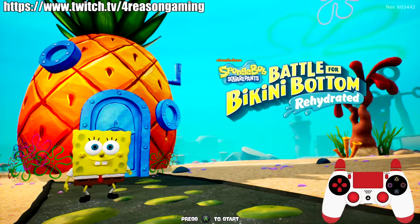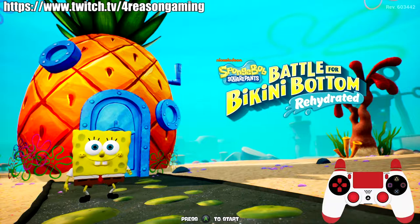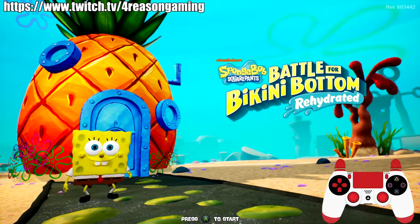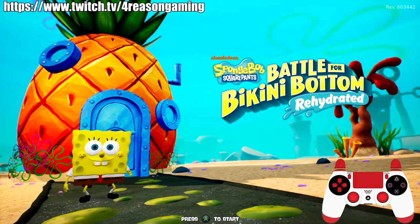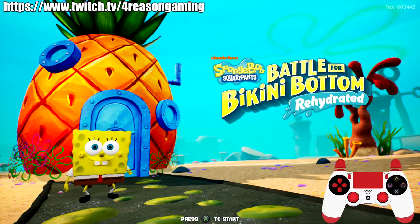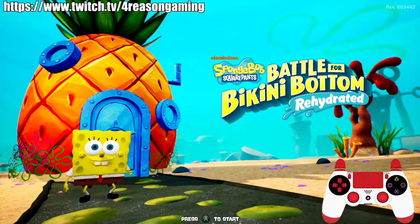Hey guys, this is ForReason here. I wanted to make a tutorial series based on the SpongeBob Battle for Bikini Bottom Rehydrated speedrun. Just a disclaimer: this series isn't really dedicated to routes and socks and what to do — it's more about the strats and glitches that are used. There are timestamps in the description if you want to skip to a certain part.